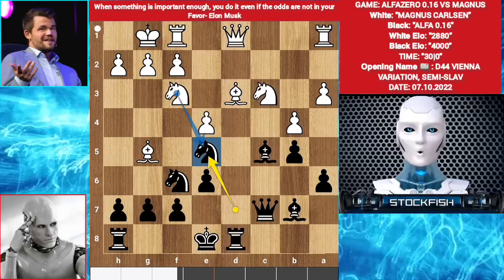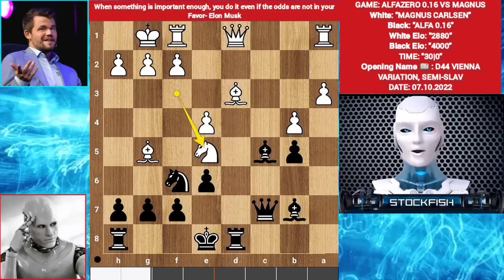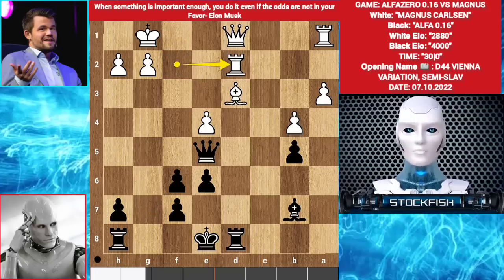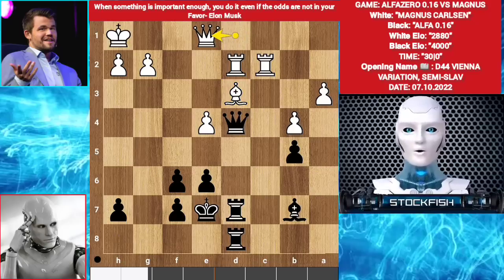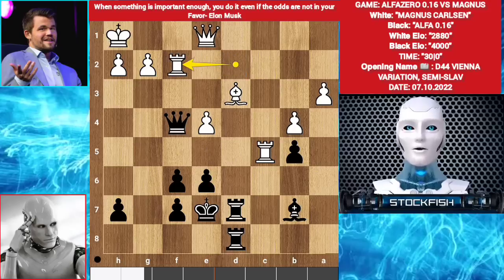Magnus didn't find Knight takes e5. He played Knight takes b5, sacrificing a knight because the bishop is under attack. A takes b5, Knight takes e5, Queen takes e5, Bishop takes f6, Bishop takes f2 check, Rook takes f2, g takes f6, Rook d2, King e7, Rook c1, Queen d4 check, King h1, Rook d7, Rook cc2, Rook hd8 — creating pressure on the bishop. So Queen e1, Queen e5, Rook c5, Queen f4, Rook f2, Queen h6. Magnus played Bishop c2.